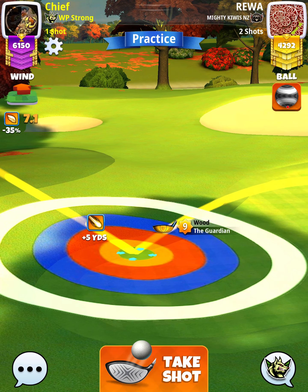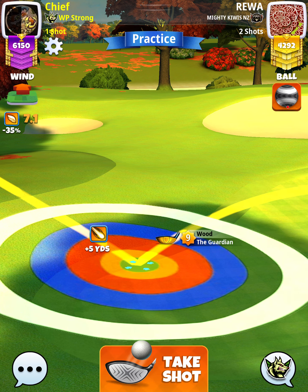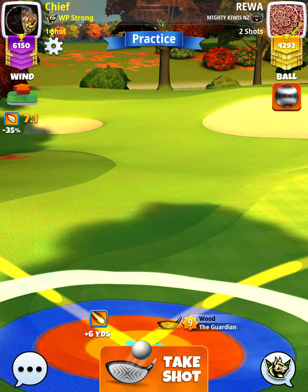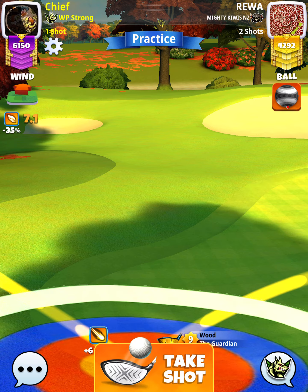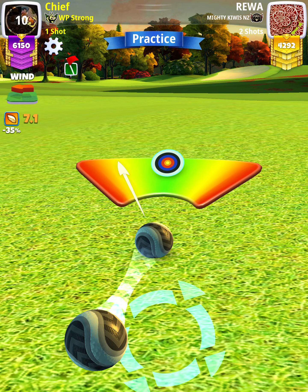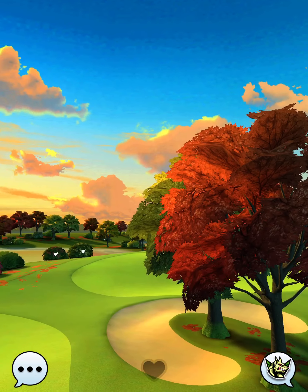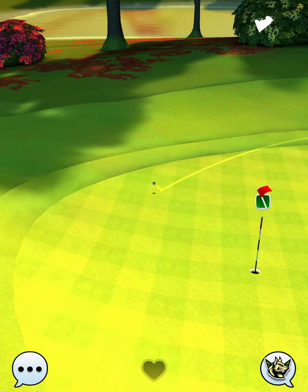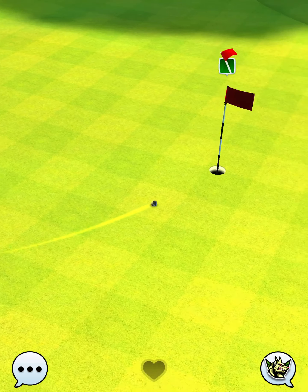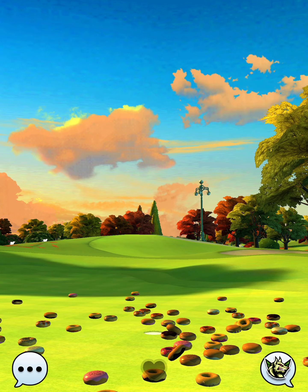We're going to play this one P3 plus 0% elevation at 86% slider. Then we're going to apply 0.8 ball left curl just before the point of overpower. We hit perfect. The ball lands on the green, bounces to the back, then catches the funnel and slope for an albatross on hole number 15.